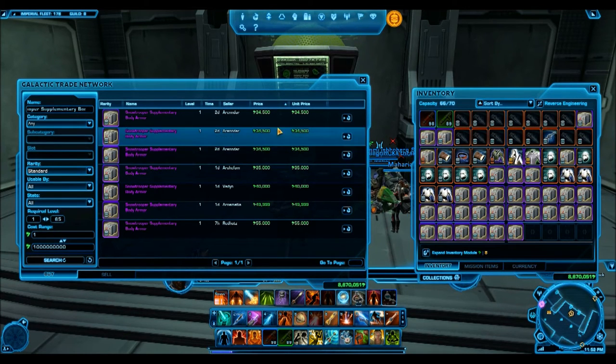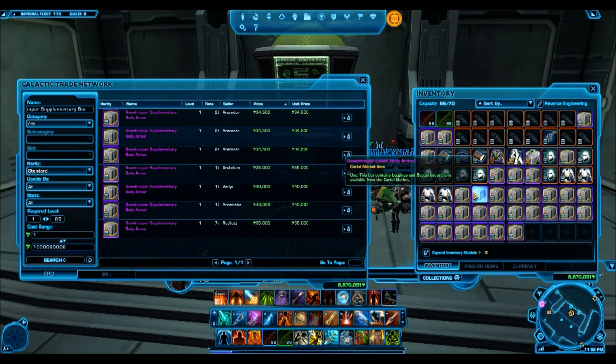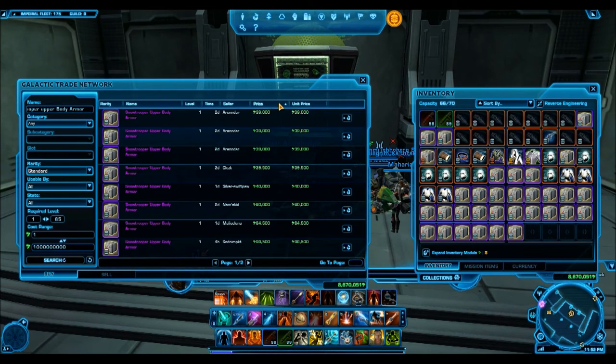So these are the kind of prices that I'm buying at. I'm buying the supplementary body armor for 35,000 credits. The upper body armor — lower body armor is also selling for very cheap, I would pick those up. The upper body armor is 39,000 credits. I would say if it's under 50,000 credits, pick it up, because those are really cheap.